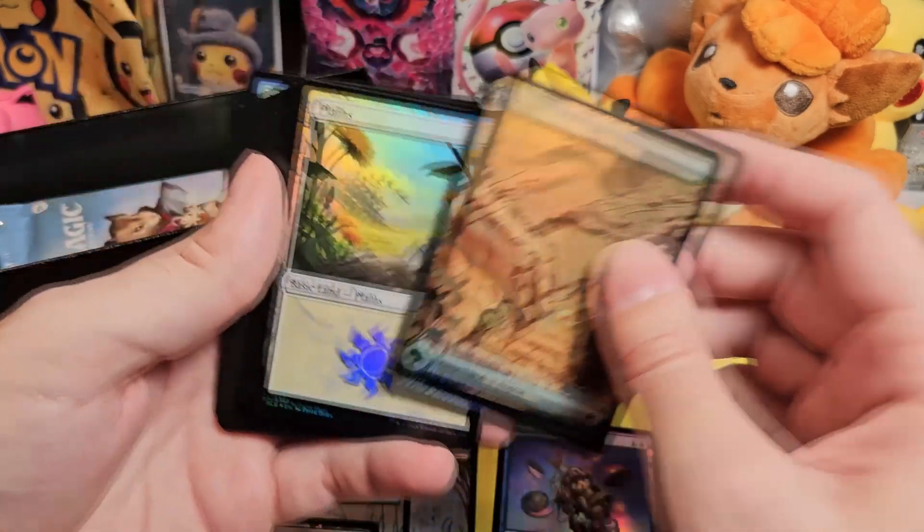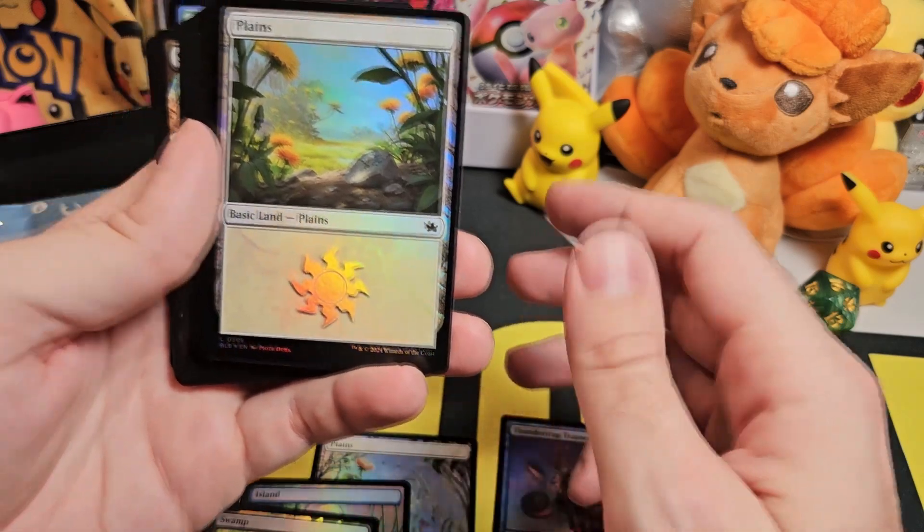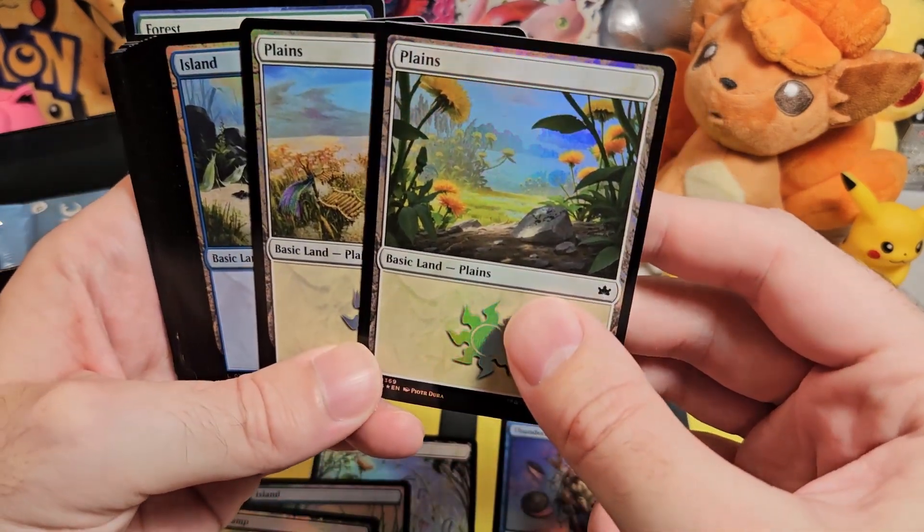So this is a forest. It looks like you get one of each of the foils for the full arts and then they give you some standards. These are all so cool though — they've got interesting scenery in them.